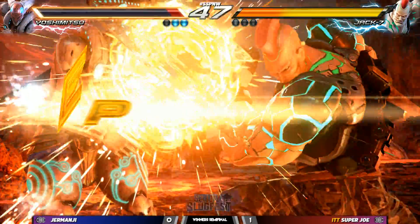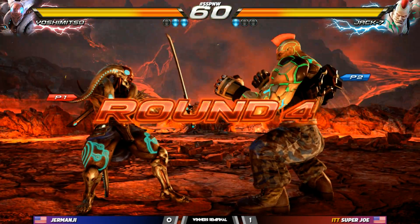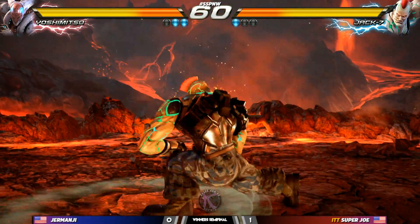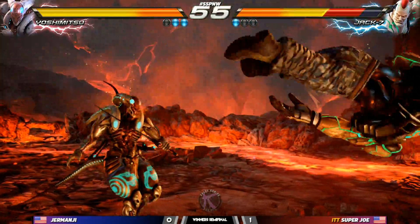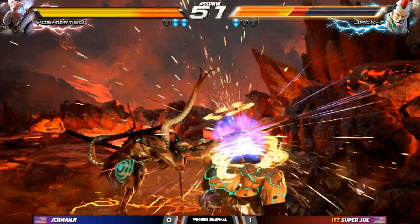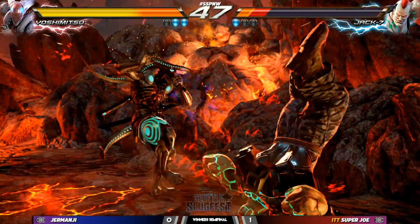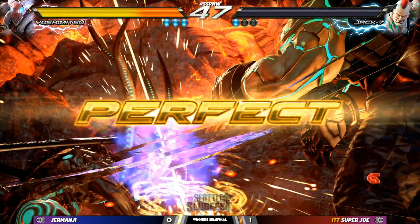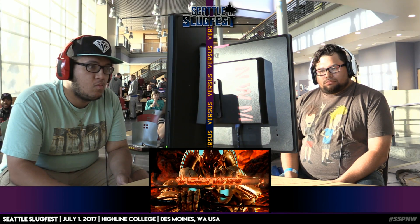I saw some flashes from the Yoshimitsu. When Jesse goes in, he goes in hard. We're seeing perfects for each of Jesse's wins. Good read — he's responding back hard. He's letting Jermonji know that he's still alive and kicking. Nice wall splatting — you've got to hold back on that one. The classic sword swing at the wall. Jermonji back on the scoreboard, tied 1-1. Perfect to close out the round.